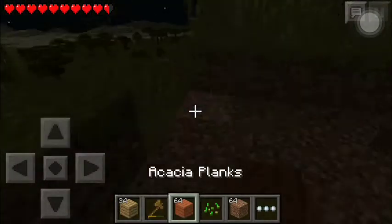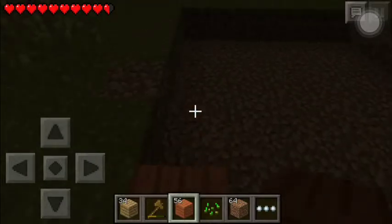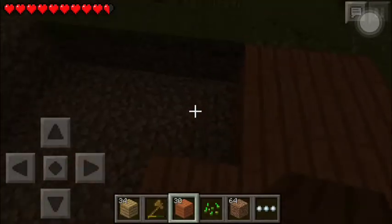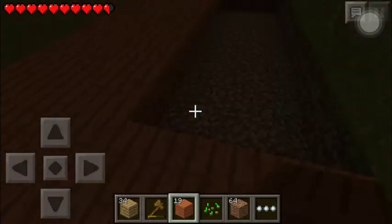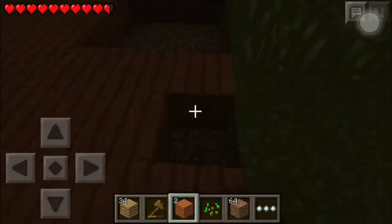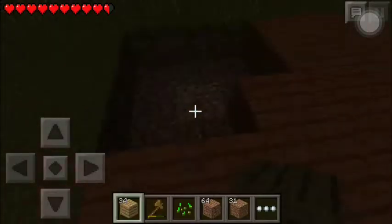Let's go ahead and start putting down these acacia planks. My building style is wood — I love building with wood. I like doing kind of a modern look. I have many different tastes in building, but the one I'm most used to and can do most easily is modern wood. That might sound a little strange, but that kind of modern, cool look just clicks for me, and it's really easy for me to build that way. So let's make a little plateau out here.